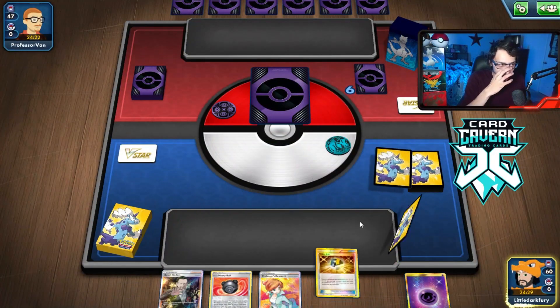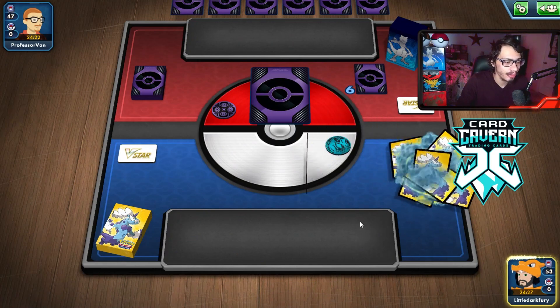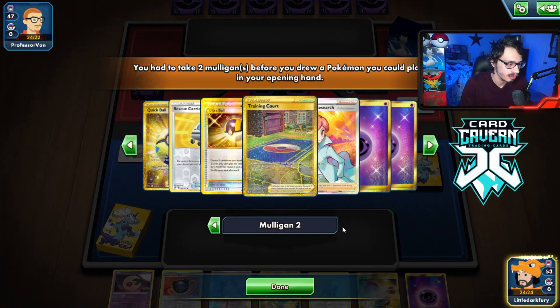We got lucky they didn't knock out my Solrock and Lunatone. Looking back at the match, maybe they should have just gone for the Greninja KO on my Rocks, because my Rocks was what was allowing me to chain attacks every turn. But we'll take it. Onto the next match — we are Mulliganng. My opponent might be playing a Mewtwo deck too — it might be a battle of the Mewtwo decks.